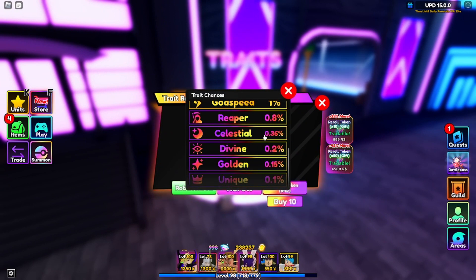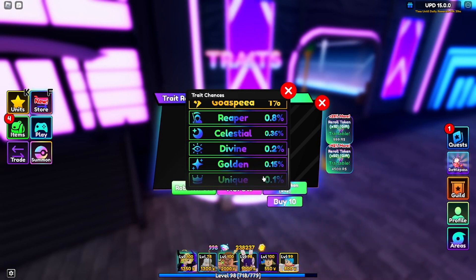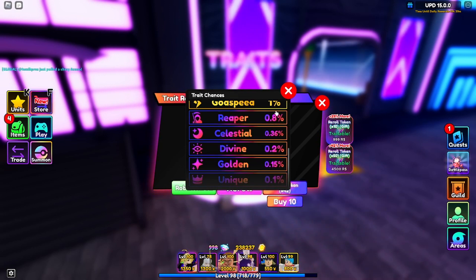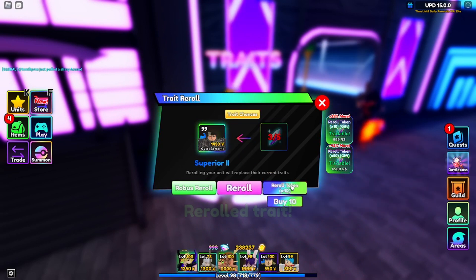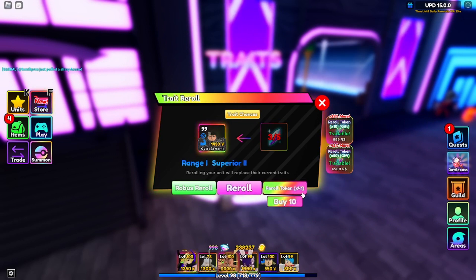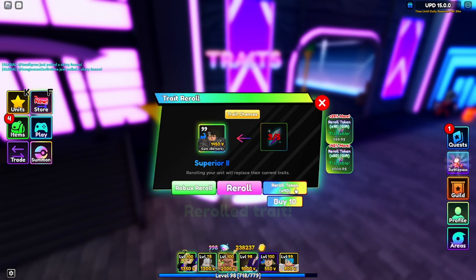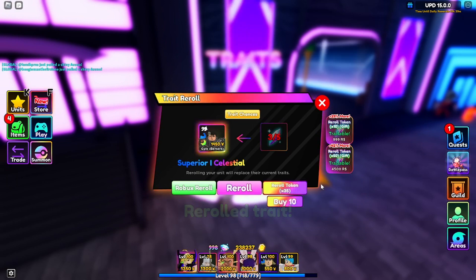Obviously we're looking for the mythical ones - I would like a celestial or divine. The unique gold I don't know how I feel about, I don't like how it turns fully gold. Let's start - 42 here we go. Range and superior... come on superior... range, range free, nimble...